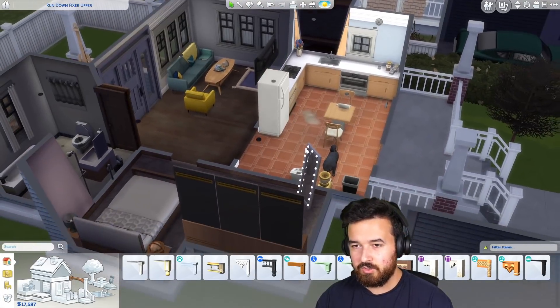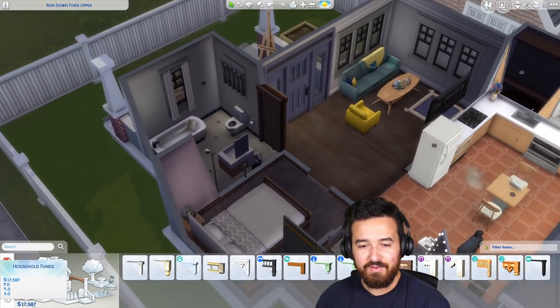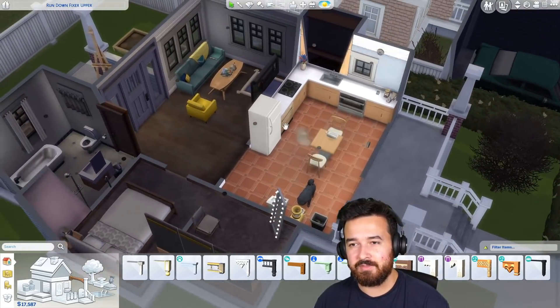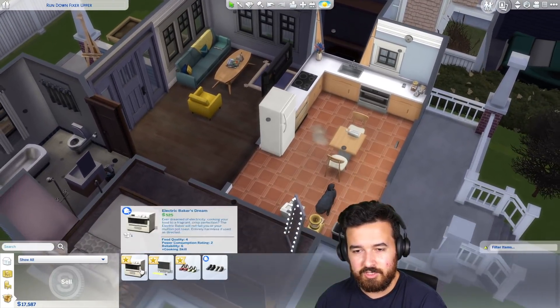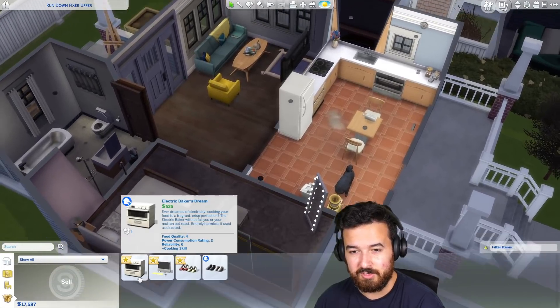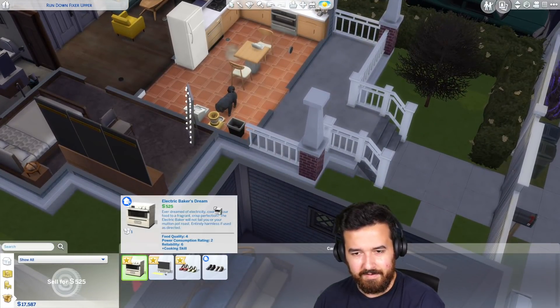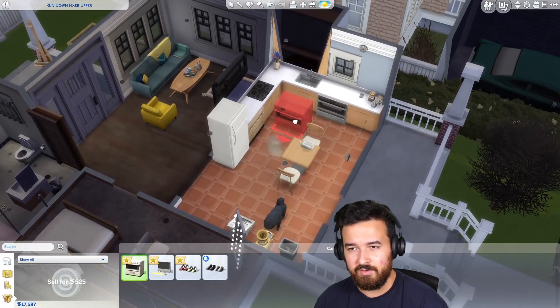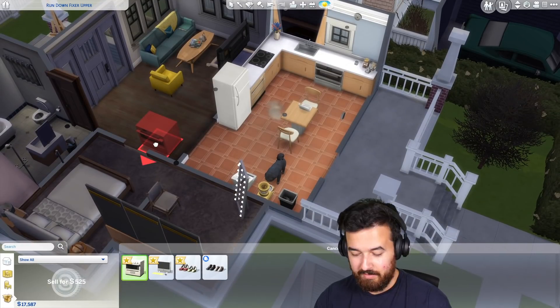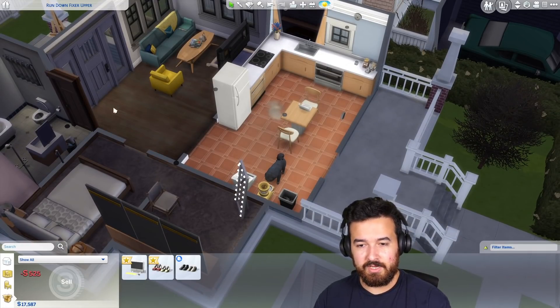Inside the house, we want to do a makeover. How have I spent money? It's the basement — fair enough. We do need access to the basement. I did steal this computer, so we could sell that or keep it. This stove accidentally glitched into my inventory, so we should not have it for $525. We've got $17,587 — so I put my money back down.